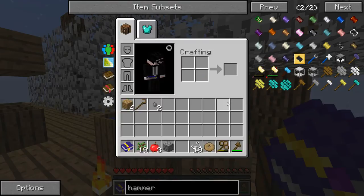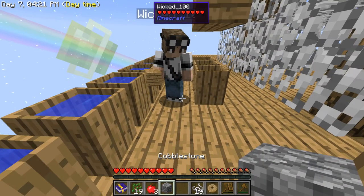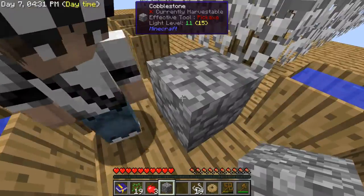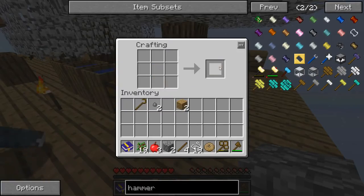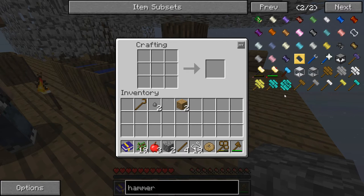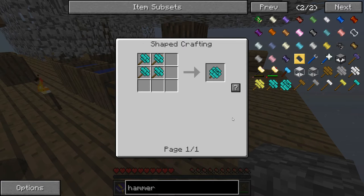The wooden hammer from Ex Nihilo is the only one we can make right now. To make it I need one cobblestone — give me a cobblestone! There you go. By the way, look up 'hammer' and check the double compressed diamond hammer — look at that icon, why would you ever use that? Anyway, the stone hammer also works and has a higher mining level.